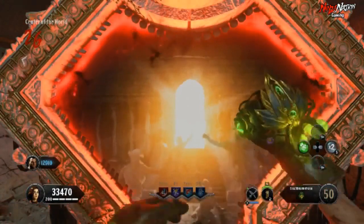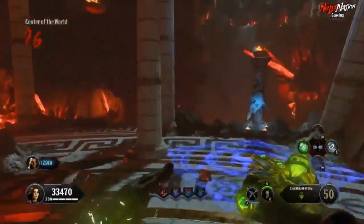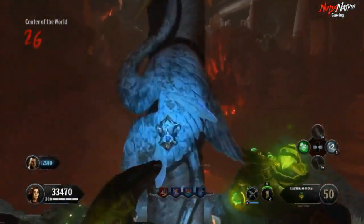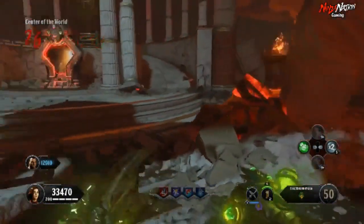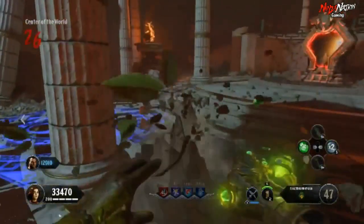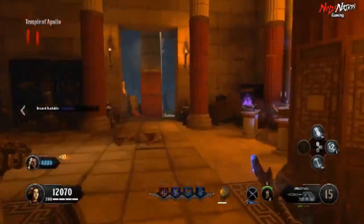You want to work on completing challenges as you do them, because once they are finished, the next step requires you to ignite the eternal blue flame. This is done by claiming two to six epic rewards from completing challenges, depending on how many players are in your game. So get those done.